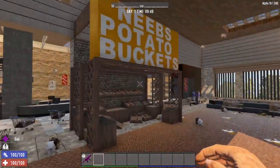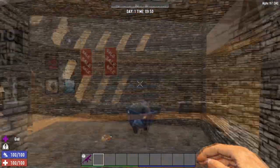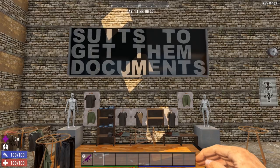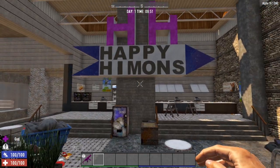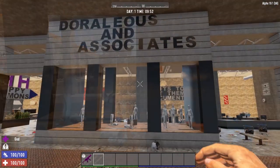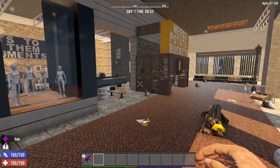Neebs Gaming does absolutely hilarious work and is a rather large channel that has brought so much attention to Seven Days to Die — they definitely warrant having their own big store in the Eden Center Mall. What's cool is they've given each of the guys their own separate little section. If you know Neebs Gaming, you'll get the jokes. We have Neebs Potato Buckets, Abtro's Animation, Suits to Get Them Documents, How Much You Bench — a nice nod to Thick — and Happy Hyman's, because Simon has to have his sandwich shop. Not only are they giving a nod to a great channel that brought attention to the game we love, but they did it in a very clever way. Definitely check out Doraleous and Associates when you get to the Eden Center Mall.